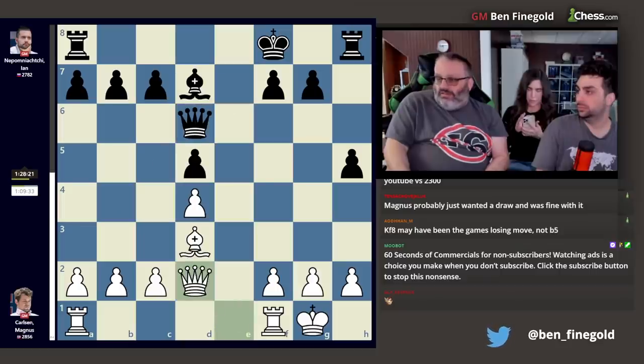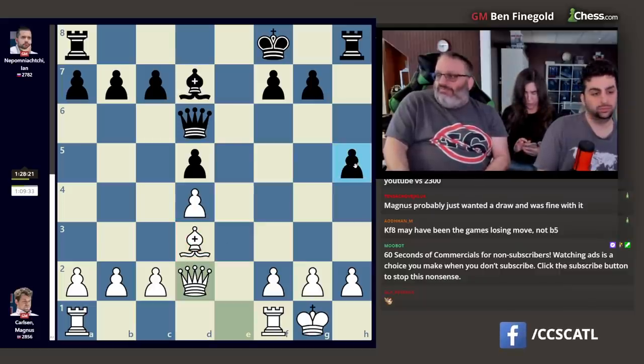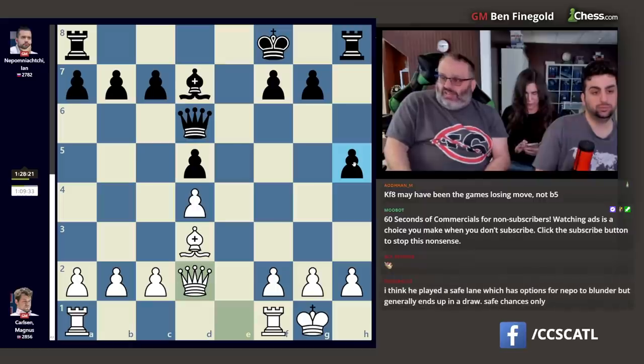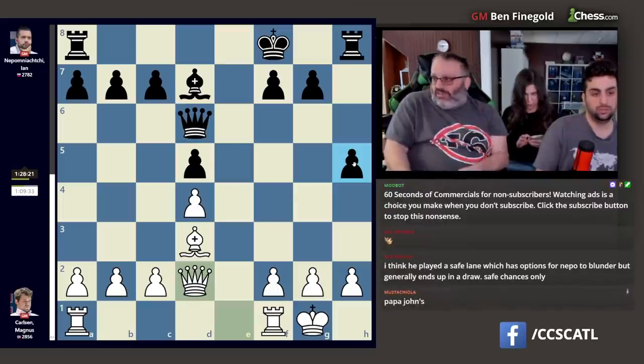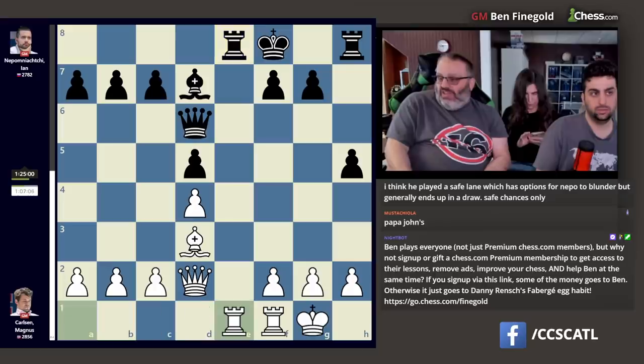White is just better — better bishop, safer king. h5 may or may not be good, unclear. Probably if black plays perfectly in a computer game it would be a draw, but every grandmaster wants white here. He played rook e8, which is obviously why he played king f8. And in this position, Magnus played a move the engines didn't like.